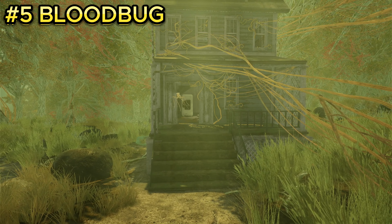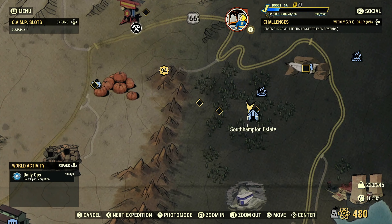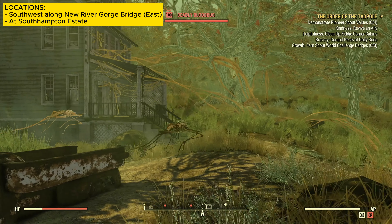Enemy number five is the blood bug. These enemies are a little annoying and are located at the Southampton Estate. When you spawn in, the blood bug should be located inside both of these buildings, with about three or four of them to kill.